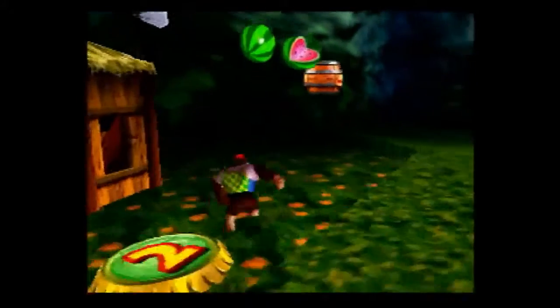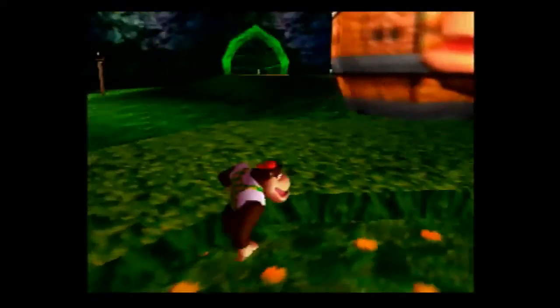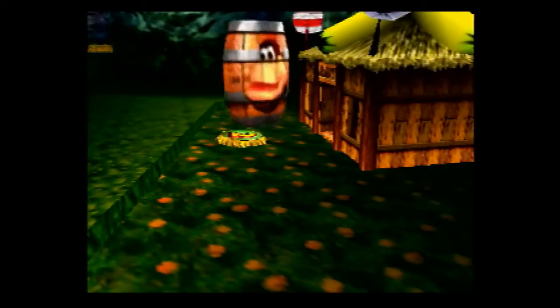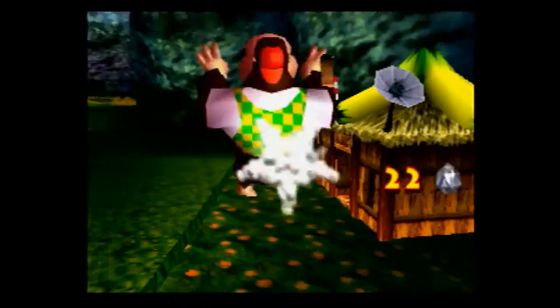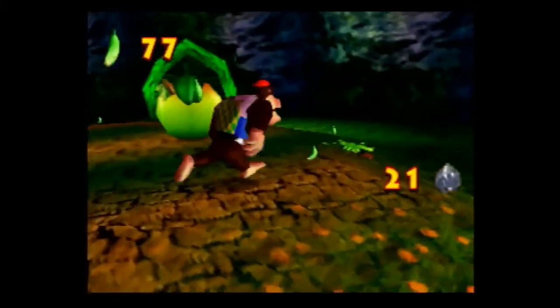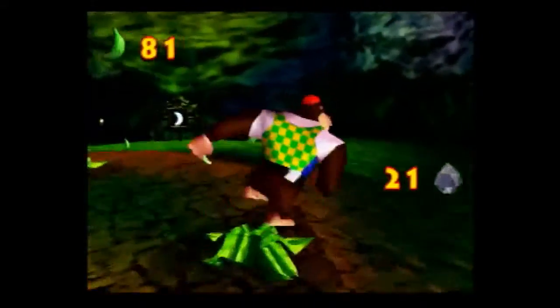So the thing about the homing ammo is that it takes precedence compared to the normal ammo - they'll be used first. Which is unsurprisingly really nice. However, it can be punishing because the homing area is a bit terrible. We're going to do this banana first because it's actually on the way, so you may as well do it.